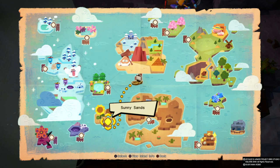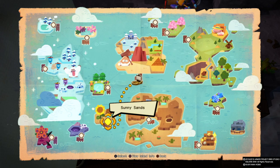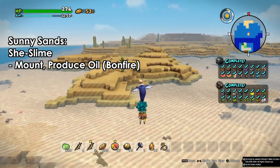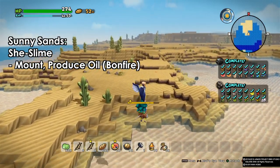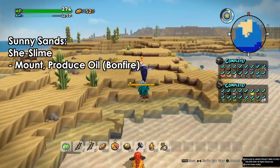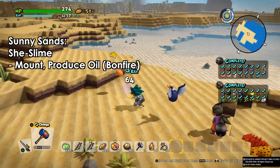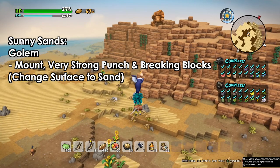They're very efficient if you're exploring. On Sunny Sands we have three types of monsters. The first is the sheath slime — a normal slime but orangish. I think these are the female versions. They can be a mount and at the same time produce oil, so just leave an open bonfire and you'll see oil on top of it.